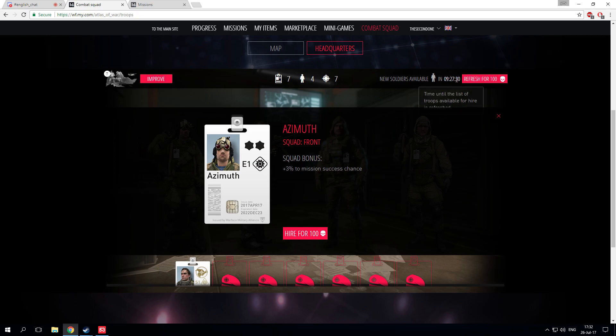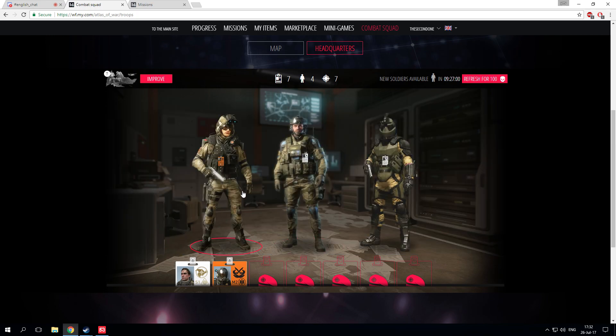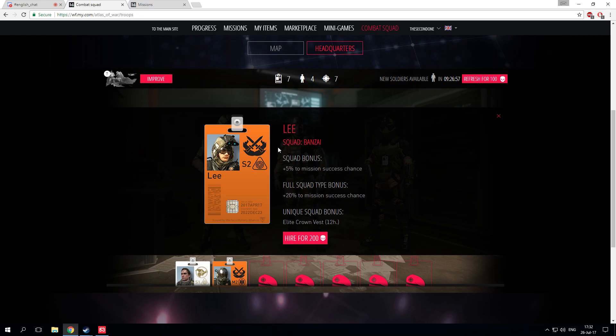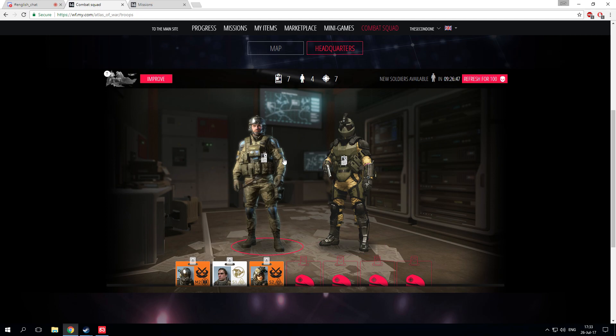Let's refresh again for 100 battle points. We see Tanaka with 5% bonus to mission success chance, and with a full squad, 20% to mission success chance, plus the unique squad bonus: crown vest for 12 hours. That's pretty nice — let's hire him for 200 battle points. I will need to collect 4 of those to make a full squad. We also have the sniper Lee from the same squad, Benzai, so let's hire him up as well for 200 battle points. All the other guys are white cards so let's refresh again.